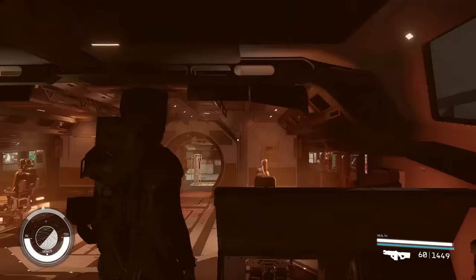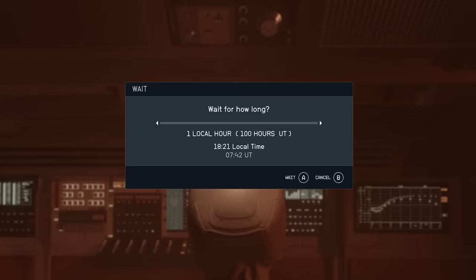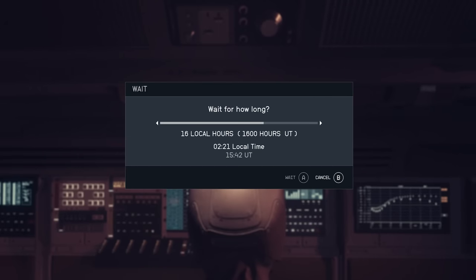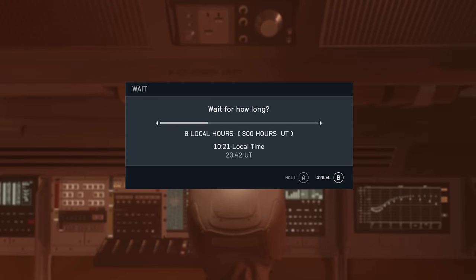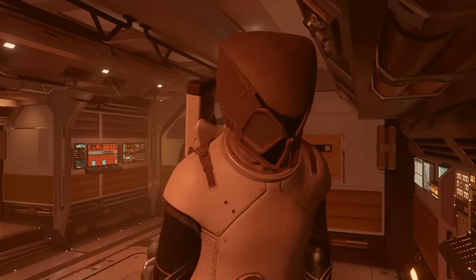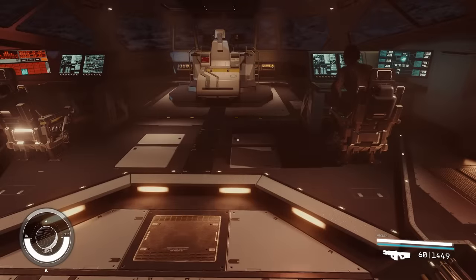I'm going to get up and simply wait for 24 hours. I'll show you that there is a time difference here too — you can tell when you go to wait. One local hour is a hundred hours UT. So let's wait 24 hours and 2,400 hours go by technically over at New Atlantis, which will reset the ship services technician's vendor credits so we're able to continue to farm the vendor chest. Without cutting anything, I'm going to show you proof that this will reset the chest over there.